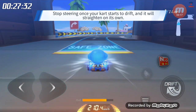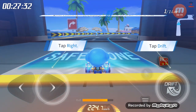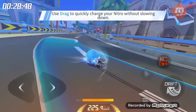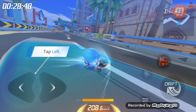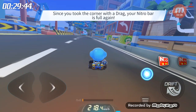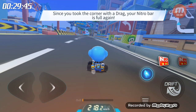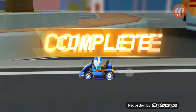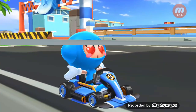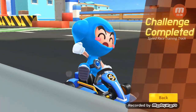Stop to automatically exit the drift. Dragging allows you to quickly build nitro without losing speed! Remember to straighten your cart — your nitro was refilled from dragging around the bend. Tap to use nitro!